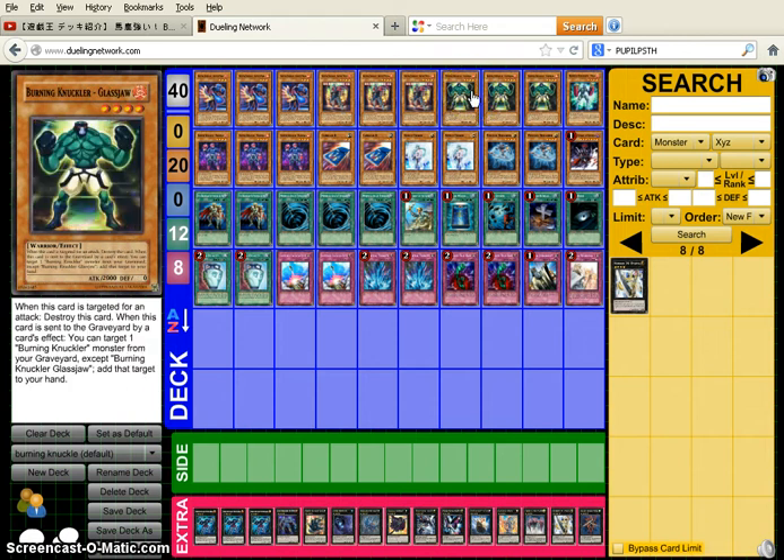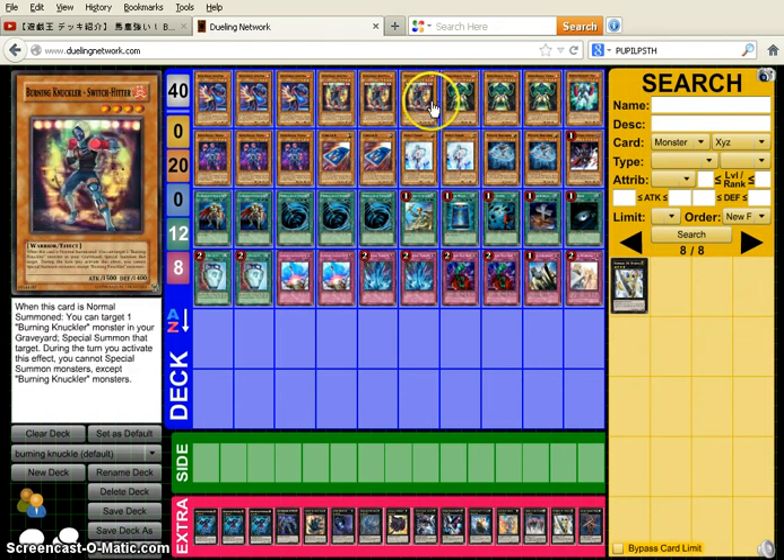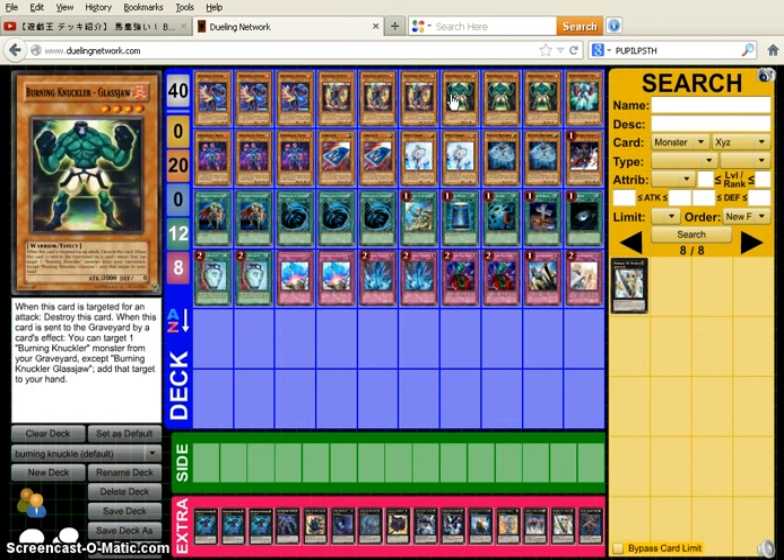Glastra — this card is a little weird, but once you see the combos you'll understand. When this card is targeted for a tribute, destroy this card. When this card is sent to the graveyard by a card's effect, you can target one Burning Knuckle monster from your graveyard except Burning Knuckle Glastra, and add that target to your hand. It basically allows you to recycle your Burning Knuckles, and it's a 2000 beatstick that runs over T-King. Glastra can get back Switch Hitter, and Switch Hitter can get back Glastra and Exceed — a nice little mini loop.